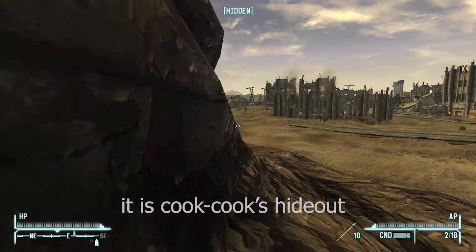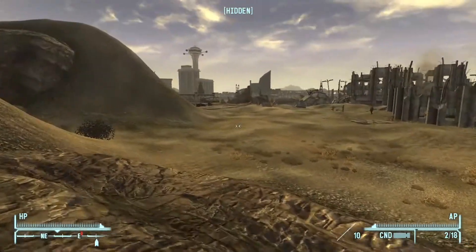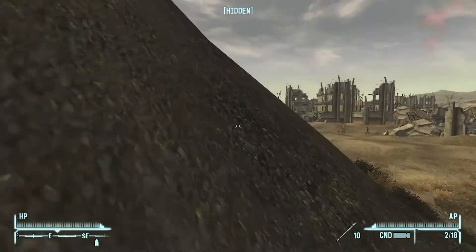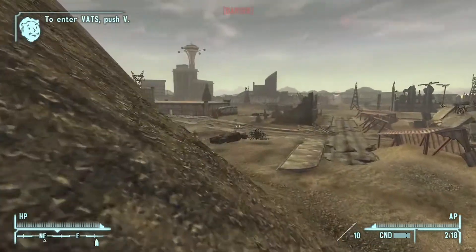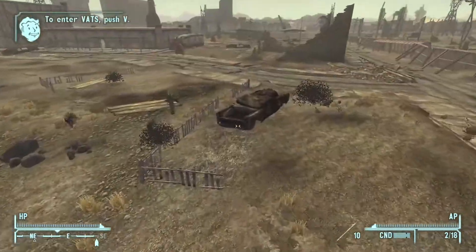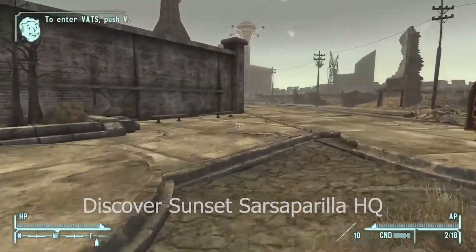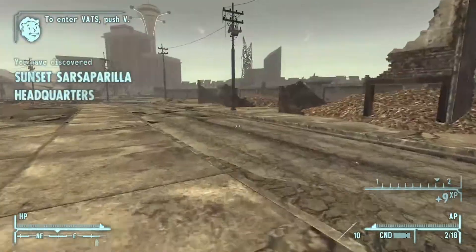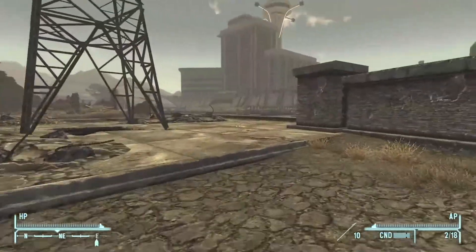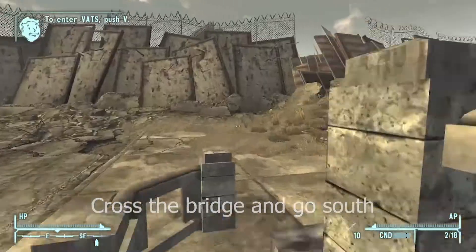It is Cook-Cook's hideout. Discovered Sunset Sarsaparilla Headquarters. Cross the bridge and go south.